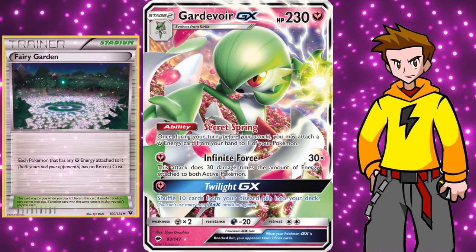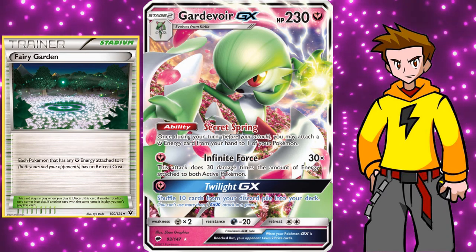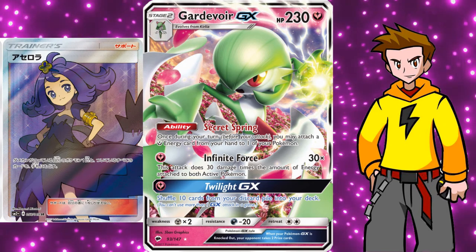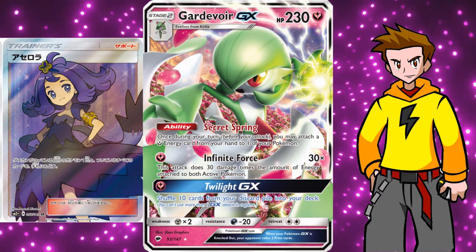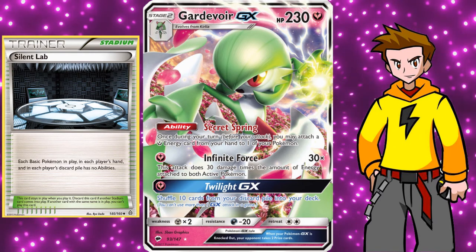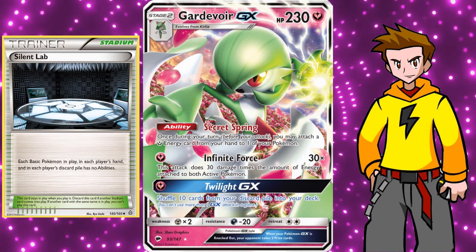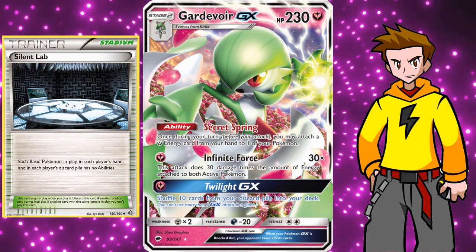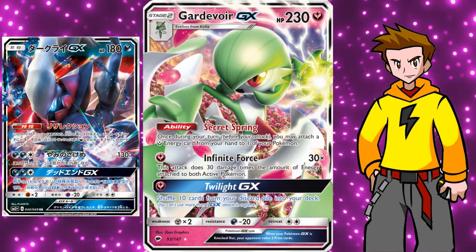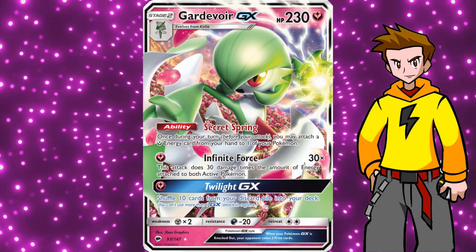As the main stadium I would run Fairy Garden, Silent Lab, or a mix of both. Fairy Garden gives free retreat to all our Pokémon with fairy energy attached, letting us circle around with Gardevoir GXs all day. Acerola could also be a one-off - if a Gardevoir is damaged, use Acerola to pick it up, then reattach all the energies with the ability. Silent Lab slows down the opponent by shutting off abilities of Basic Pokémon, neutralizing Tapu Lele, Shaymin EX, and everything like that - and it also shuts down main decks like Darkrai GX or Volcanion. Silent Lab is really great but gets rotated out soon.